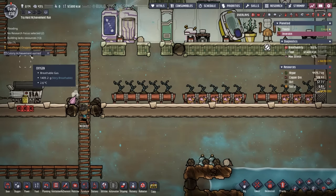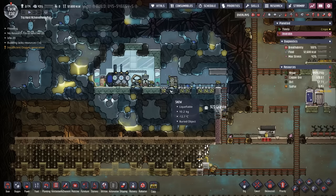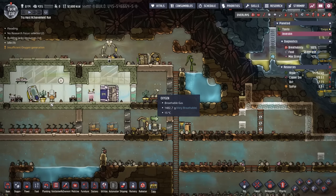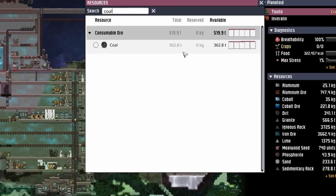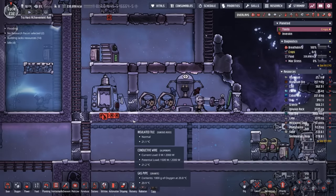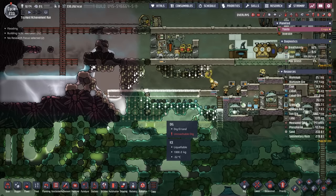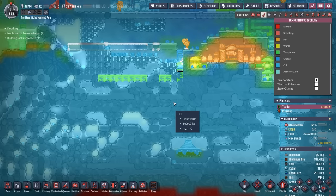We got another colony achievement — finally, Super Sustainable! On Enverilin, we're fine with the manual generators: one to run the conveyor loader, deodorizers, and the grill; another to run the massage table and the oxygen diffuser. On Toctito though, we're about to go nuts. We've had five ranches of stone hatches going for nearly 200 cycles, and for that we have over 300 tons worth of coal. It's a great thing too, because I wasn't looking forward to running this metal refinery and its 1,200-watt requirement off this puny system. I think this spot is going to be good for our small industrial brick — we already have a ton of carbon dioxide here and it's quite chilly, which means the heat from the coal generators won't cause much of an issue.